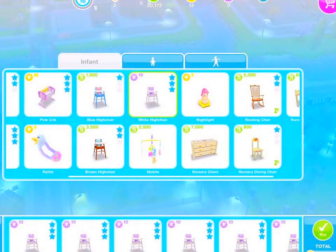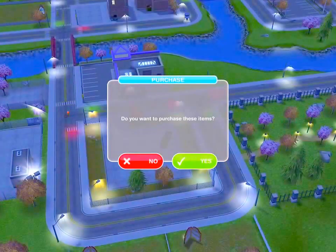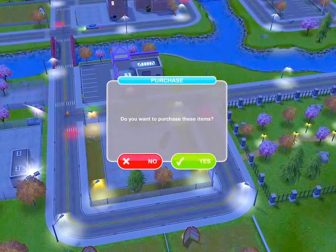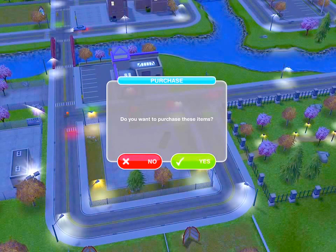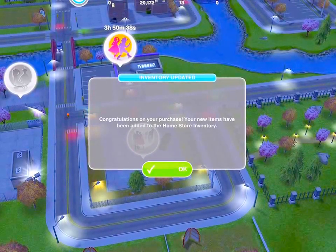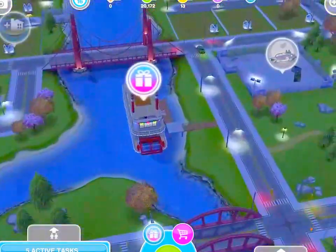I'll just go back so you can see how much I have — I have 20. I want to purchase these items. And as you can see, it didn't cost me anything. I still have the exact same amount.